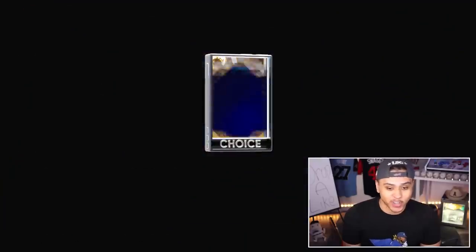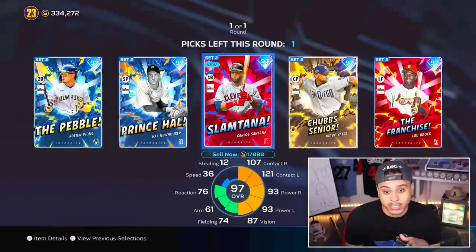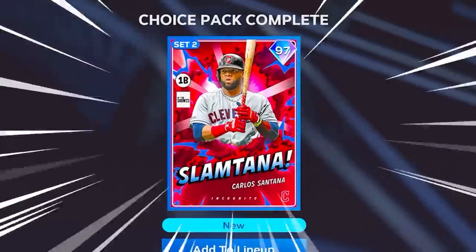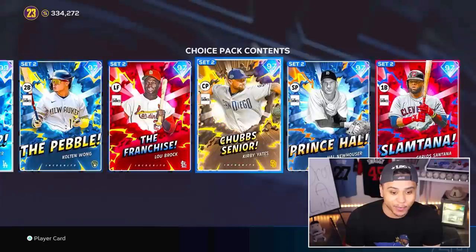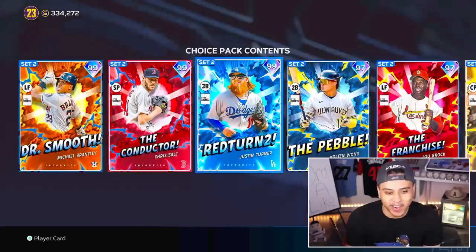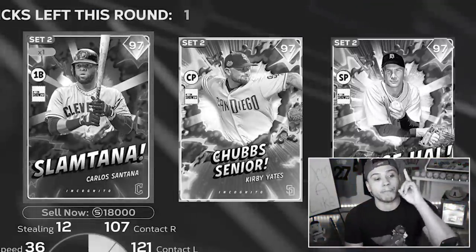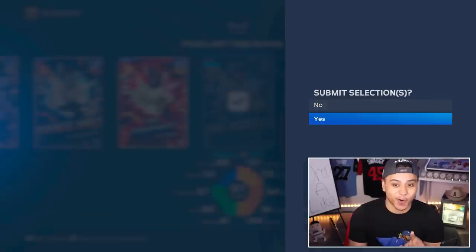Going with the bullpen arm — as an outlier it's a no-brainer, we've got to get a closer on the team. It's been a base round party — can I please see a rare round? We see another base round. I have to go Carlos Santana — he's got third base covered, and we still needed a third baseman. Didn't even notice Luzardo was also in the pack. Colton Wong has 80 power on both sides — gotta go Colton Wong, his card is juiced.